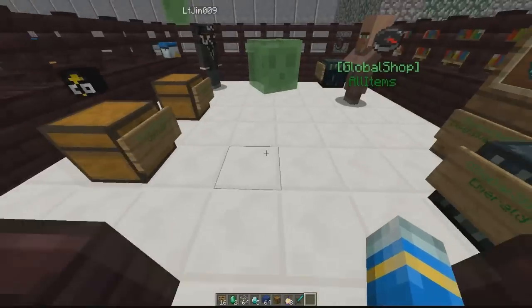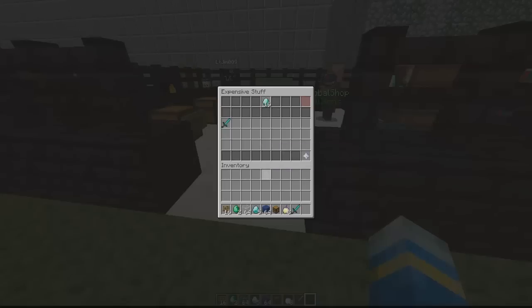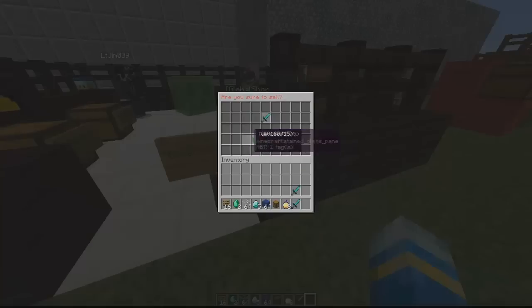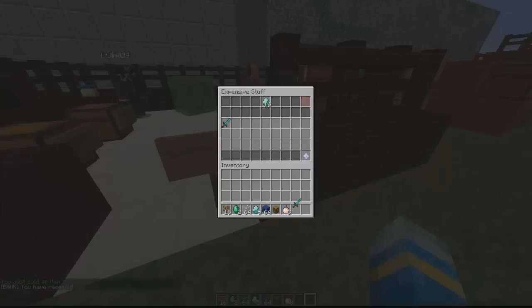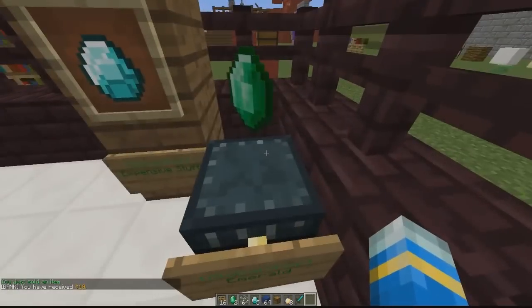First, let's start with the basic sign shop — this is an admin version. I'll grab another sword; we can actually buy and sell swords using this GUI. We can see our money, edit it, and exit. Let's sell it for ten dollars, it disappears, and we're brought back to the GUI.